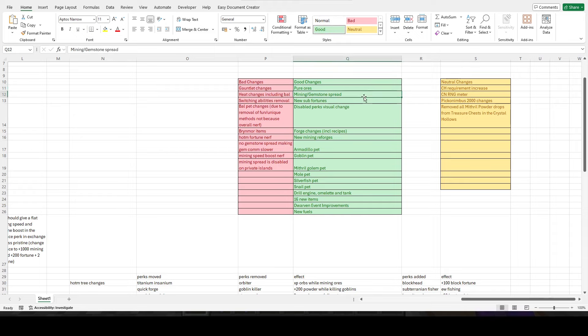Gemstone spread in theory is good, but I'll get into that a bit later. The sub-fortunes are quite nice, I like how they do that. When you disable the perk in the Heart of Mountain, the visual change is quite nice — I really like that. The forge changes are good in general; there's not really anything bad about those changes.